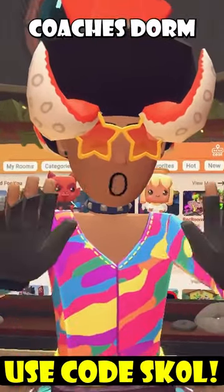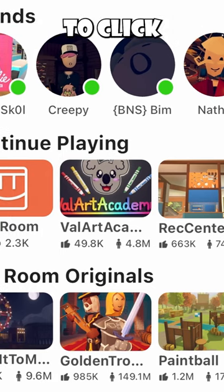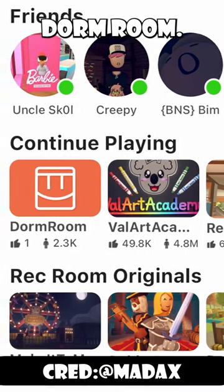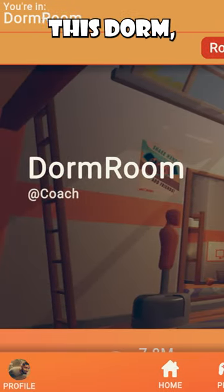This Rec Room player entered the coach's dorm. Supposedly on mobile Rec Room, to join you just need to click the dorm room on the feed, and when you join it'll be the coach's dorm room. So instead of your normal dorm room it'll be the coach's, and random people can even join you inside the dorm.